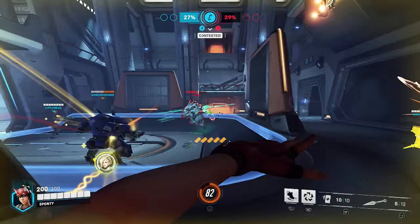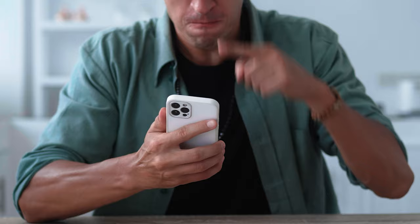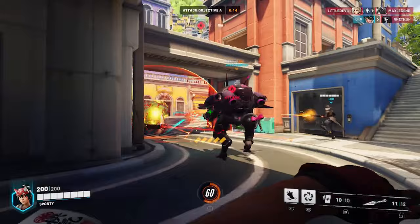Support characters can kill as well as heal, and Kiriko's main source of damage comes from her throwable kunai. By pressing the left trigger or secondary fire button, you'll throw kunai at the enemy team. You can throw 12 of these before you need to reload, and they're going to require some accuracy as they're physical projectiles.